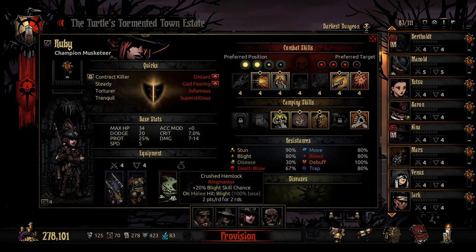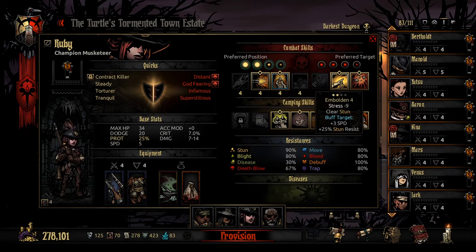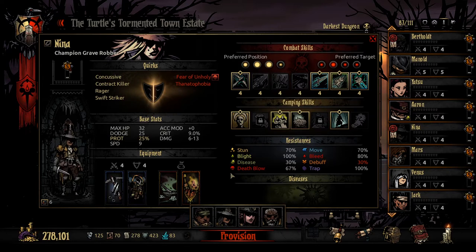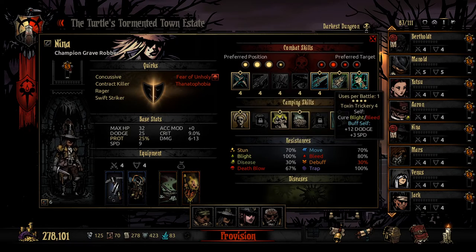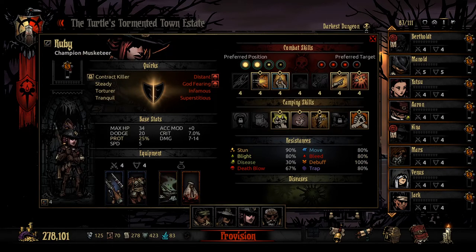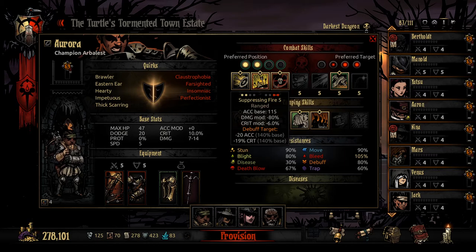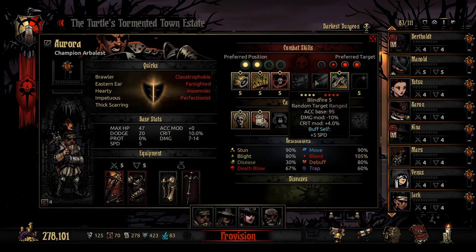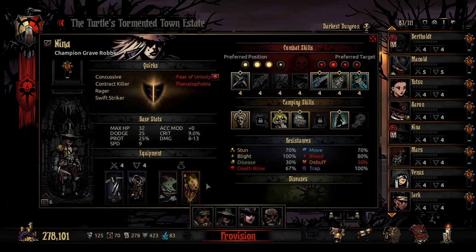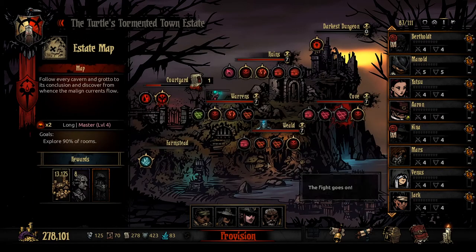Then we have Ruby, who's going to be frontlining with the crushed hemlock, doing damage with the buckshot and armor piercing rounds — she's also got speed buffs and stress healing. Then we've got Nina with the crushed hemlock, going with pick to the face, poison dart, throwing dagger and toxin trickery for buffs and cures. Then Aurora, inseparable from Ruby, is our main healer using battlefield bandages. We've got suppressing fire to massively nerf crit. These two also have 25% prot given their health pools of 49 and 47.